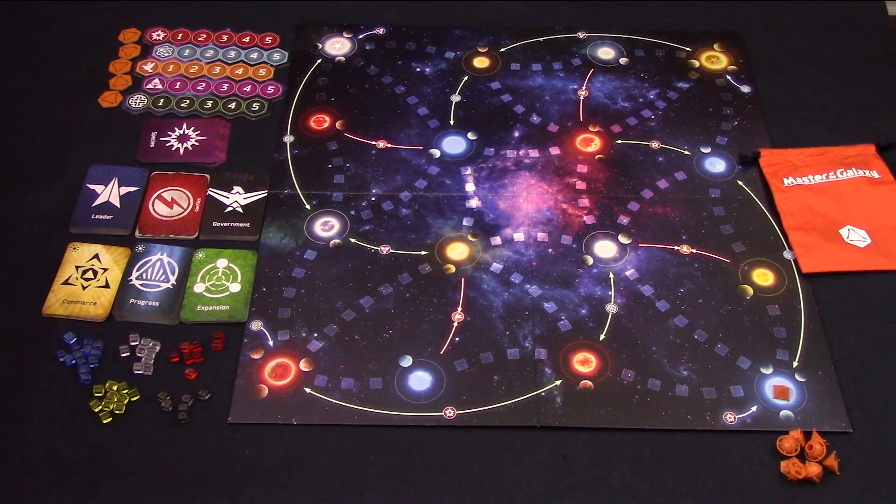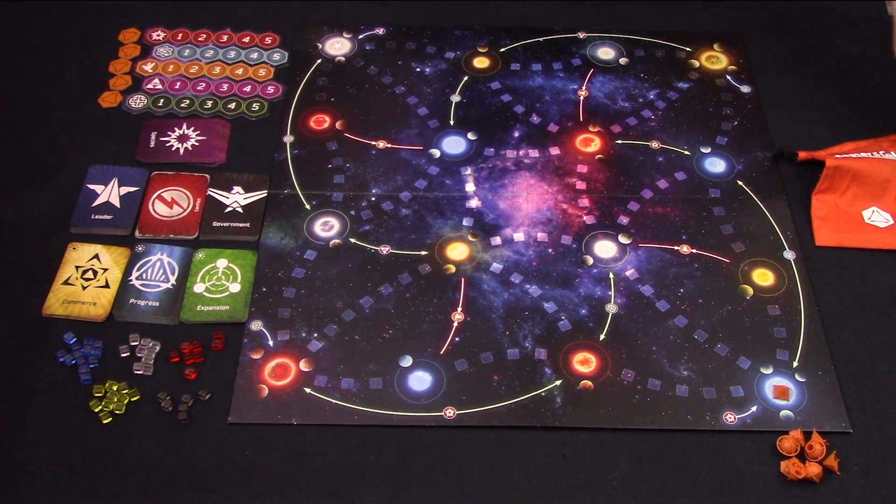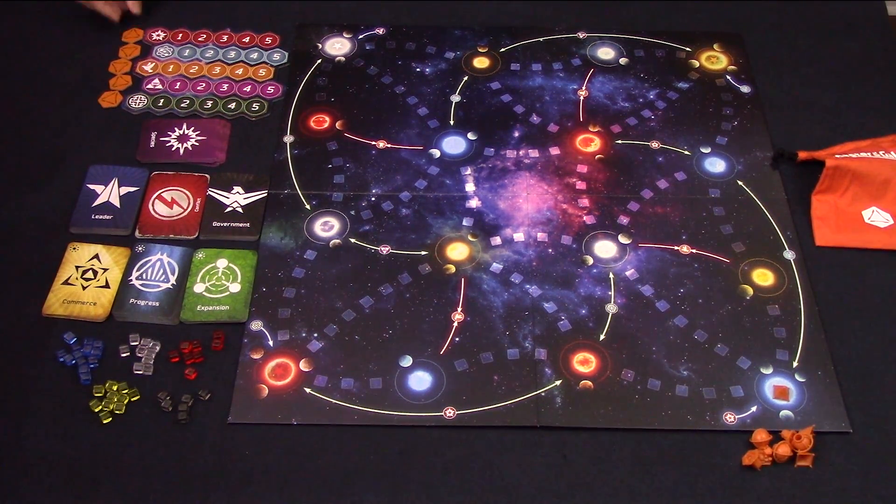Let's get it to the table, see how it's played, then we'll come back for my final thoughts on Master of the Galaxy. So here we have Master of the Galaxy set up for three players. Now there are a fair number of rules to this game, so I'm going to keep this as high level as possible. There are seven decks of cards: three development cards, three political decks, and one species deck. Each player will have a bag of their colour and puts five cubes of each colour in the bag.